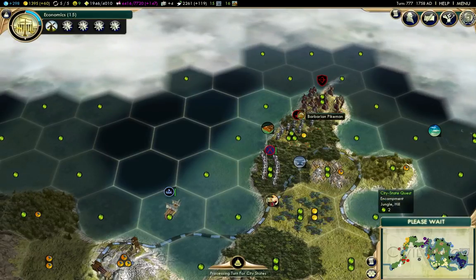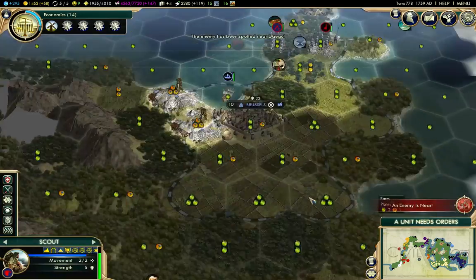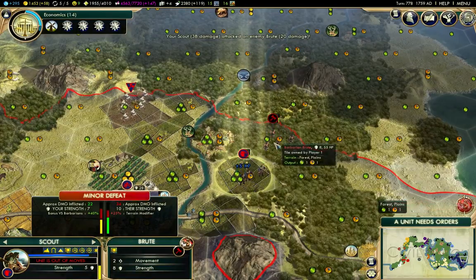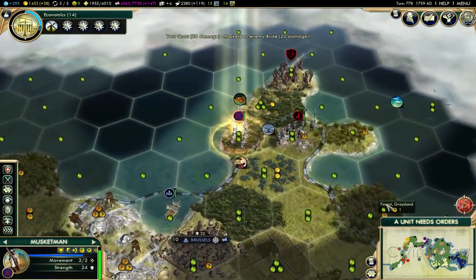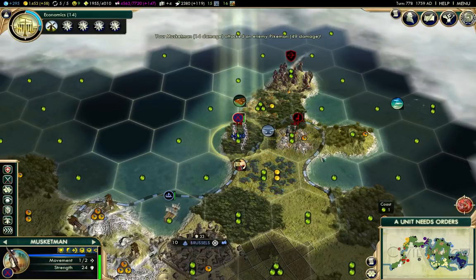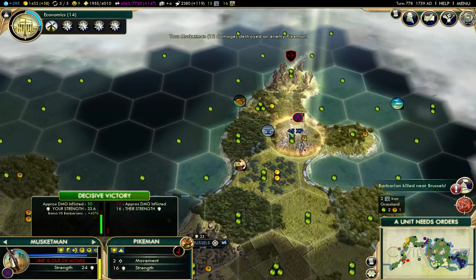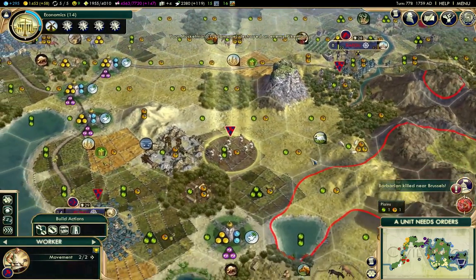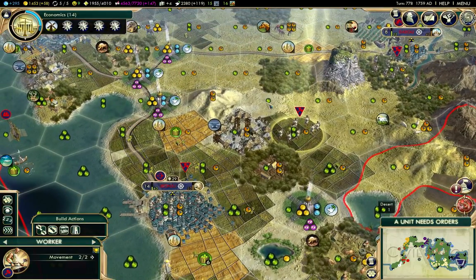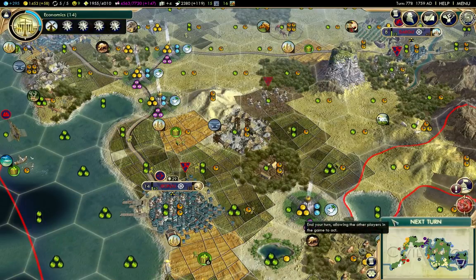I'm going to have to take out this bloody pikeman. I'll be able to take that guy out pretty quick — I have double attack on that. That's in range. There really isn't anything else to do there but the farm, so I'll do that.